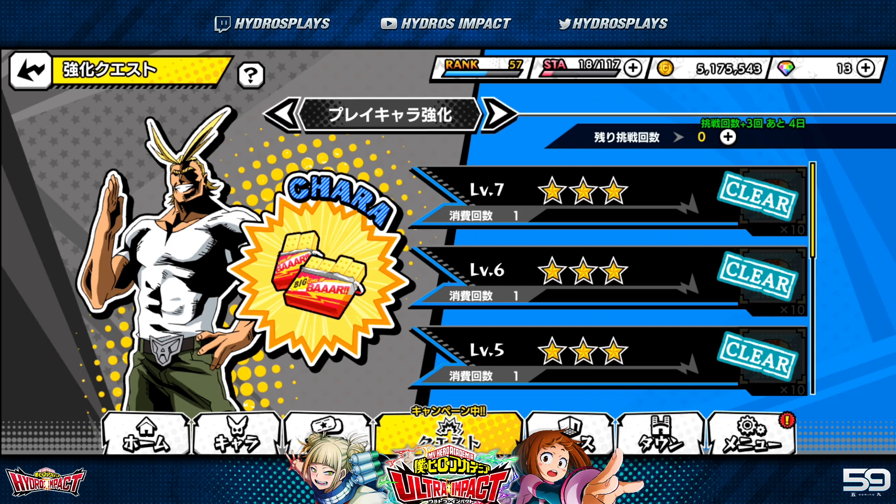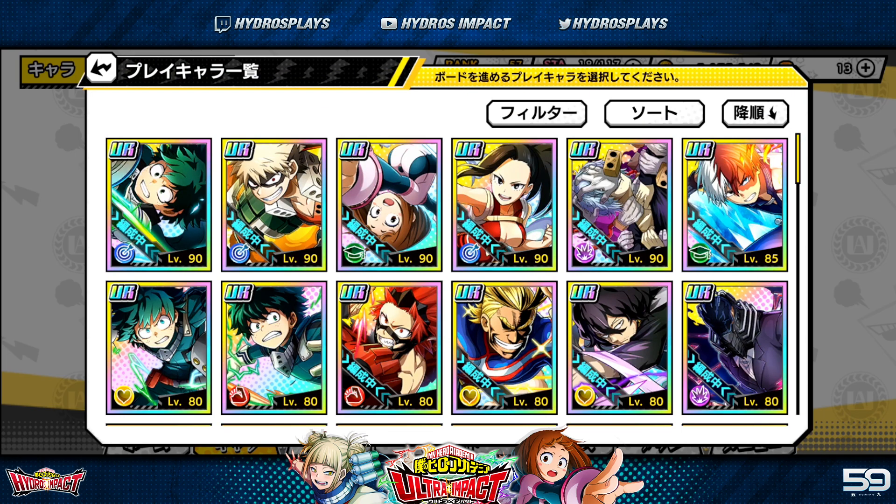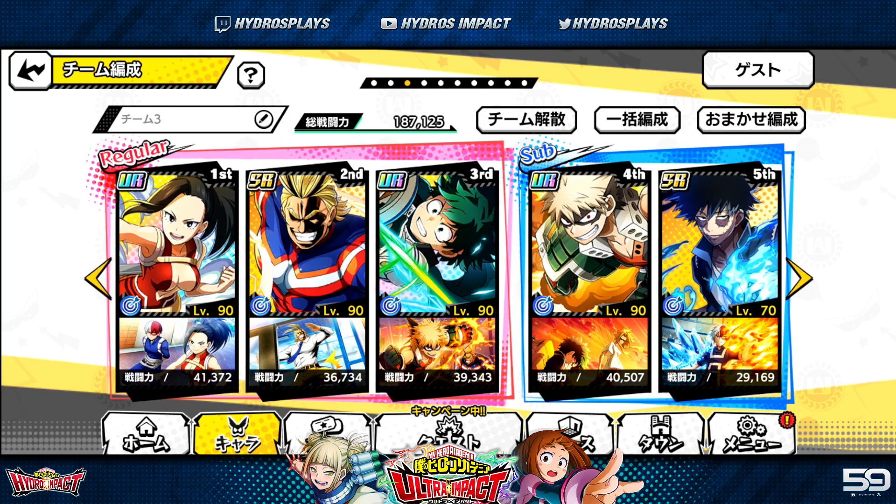The way you want to utilize your training items — for both characters and memories — is to not spread them across multiple characters. Focus on a specific team. Looking at my mono blue team as an example, hyper-focus on one specific character first. Get them to at least level 80, which is the max level without the ability board. Level 90 is possible with the ability board unlocked. Max out one character first, then move on to the next.